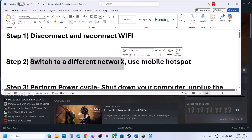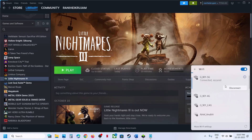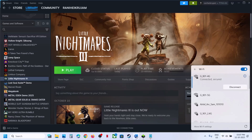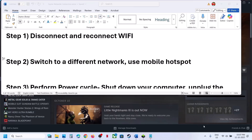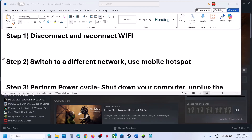The next step is to switch to a different network. If you have any other network available, you can switch to it and then check. Still not working, you can use mobile hotspot — turn on the data on the phone, turn on the personal hotspot, then go to Wi-Fi and connect to your phone network and check.